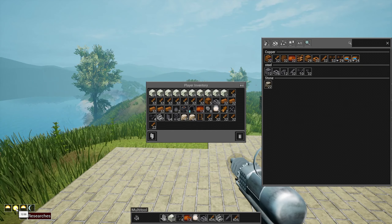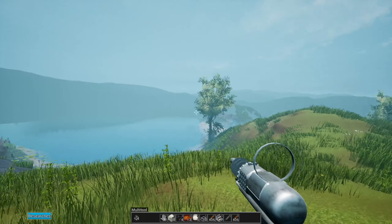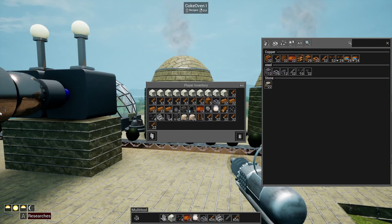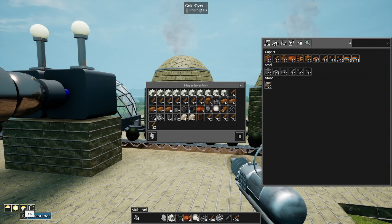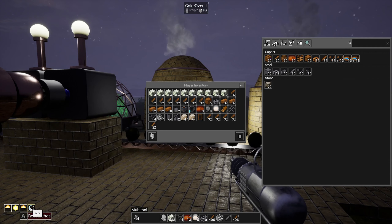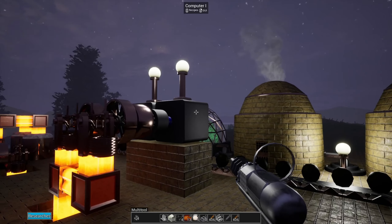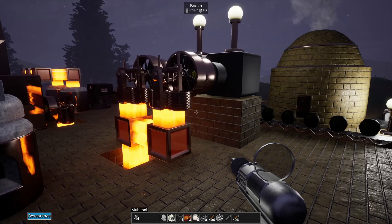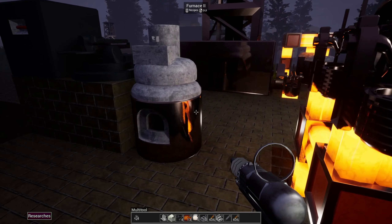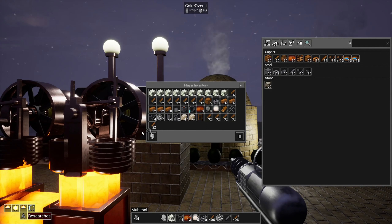I'm going to change the daytime just so we can see what's going on - we can actually toggle the time of day here for morning, midday, later day, and nighttime. The lights come on at night, so you can see the little lights pop on here. The heat pipes look cool and I really like the copper aesthetic.